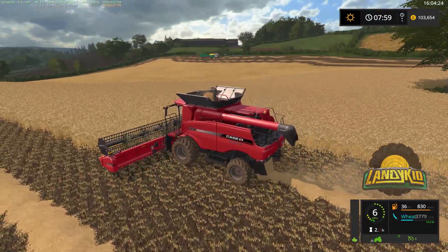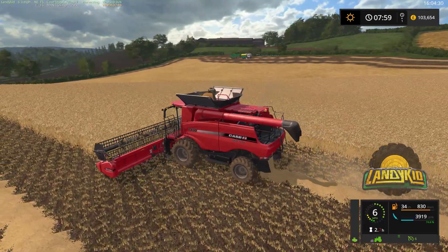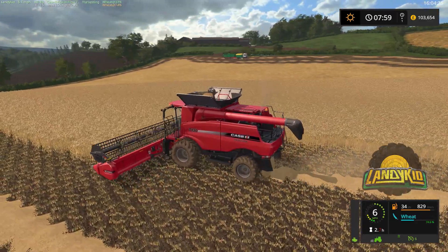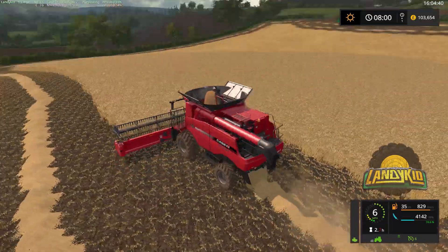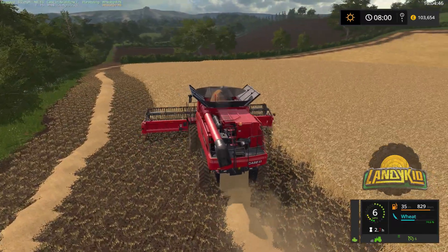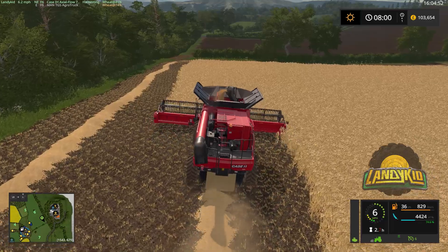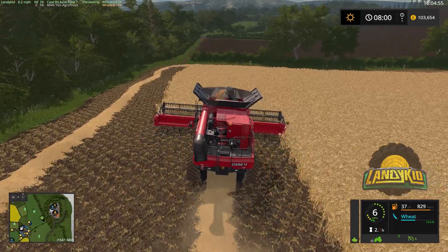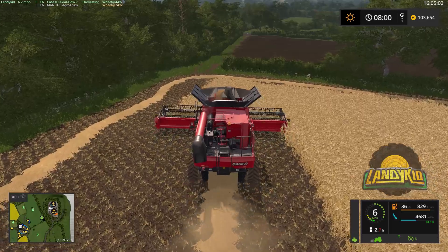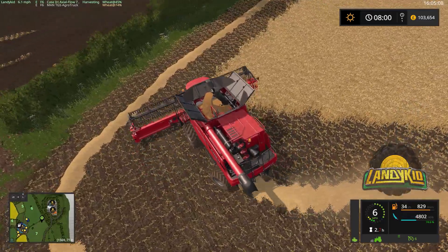I'm very tempted to use the forager again but I don't know what field we can do it on — I think I've used all the grass roots, but you could weed and redo that. We'll get the Challenger going in a minute, do a bit of combine work and get the Challenger going. I may for the first time ever actually use Courseplay on a mower — curious, I want to run a bit of testing on that.